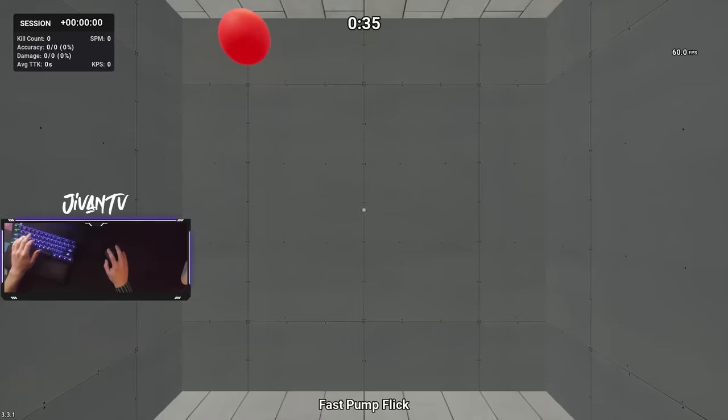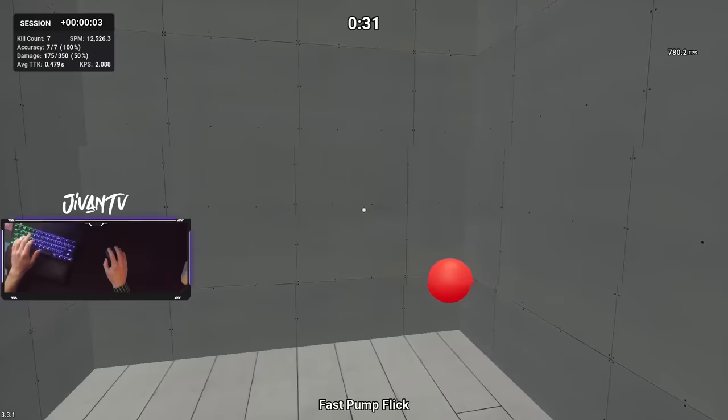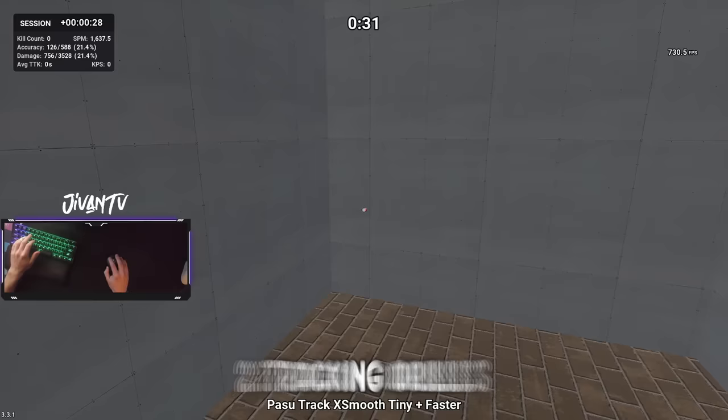During this Kovacs session I just run a few drills a few times each. I pick like two flick training drills and two tracking drills and I play each of those drills about three times. This only takes about 15 minutes on Kovacs, and then I load up Fortnite.